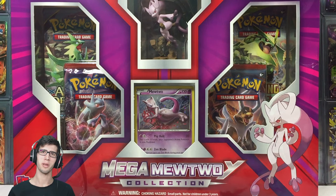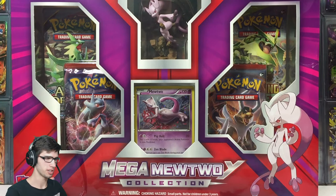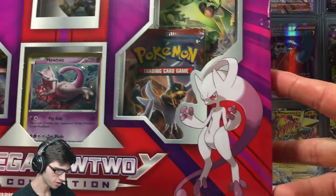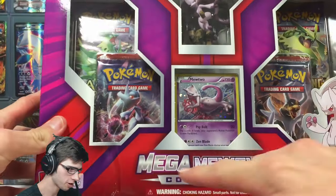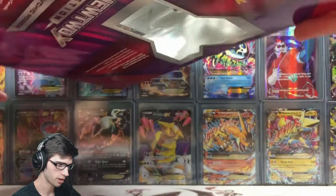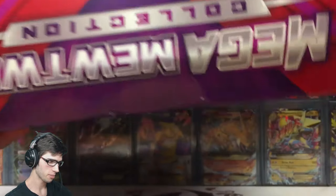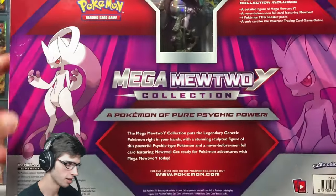What's cracking YouTube, my name is Brody and welcome to another Pokemon trading card game opening. Today we're back with a Mega Mewtwo Y collection box. This thing looks pretty sweet — we got Mega Mewtwo Y on the front, a nice logo on the bottom, side logo, top logo — it's all logos around the sides.